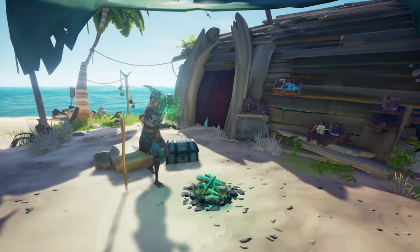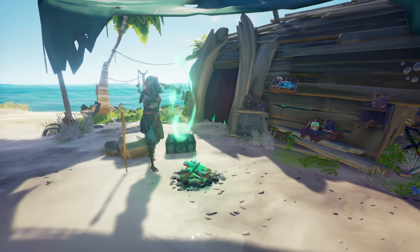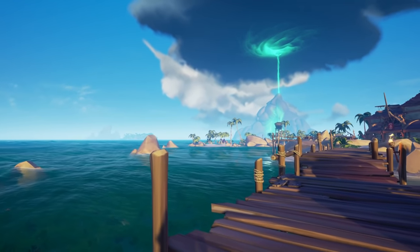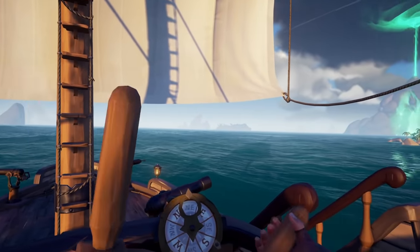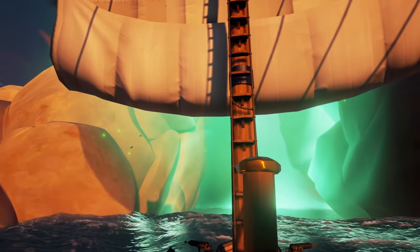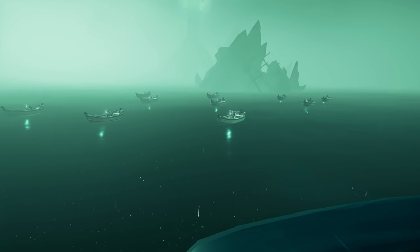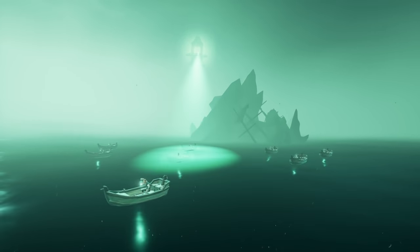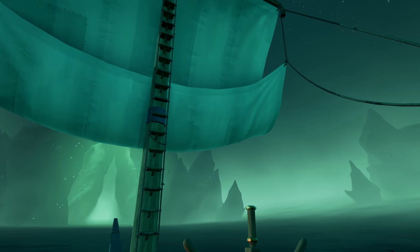You start the tall tale at the shack on the beach of every outpost — that's how you begin each one of these A Pirate's Life tall tales. After some dialogue from the castaway, she'll illustrate what's going to happen. The new portal to the Sea of the Damned has been lit and it's now your job as a pirate to set sail and head toward it. Enjoy the ride — there are no commendations to hunt for here.